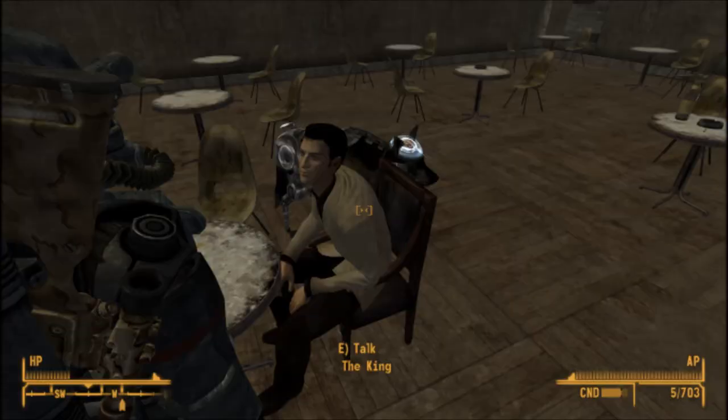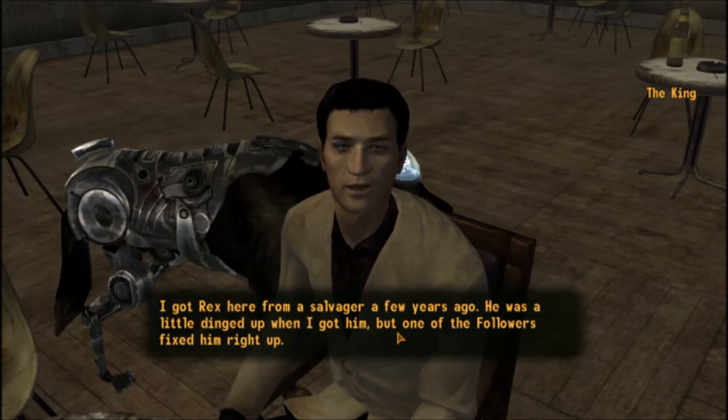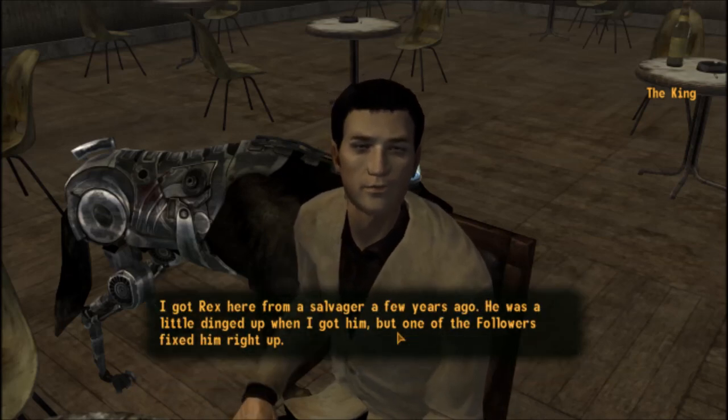Now just go back to the King. He will give you the quest GI Blues. Once he is done talking, just ask him about his dog. All you need to do is say he does not look very well — can I help him?